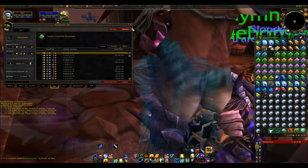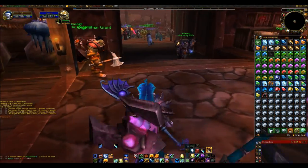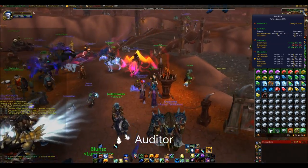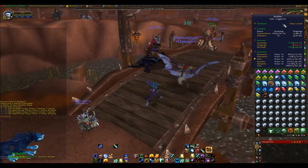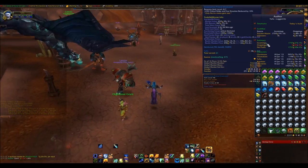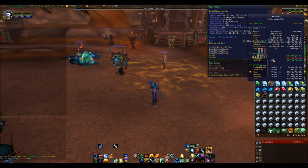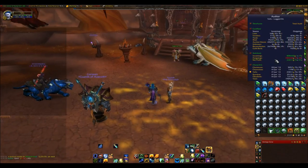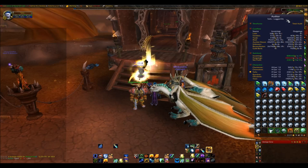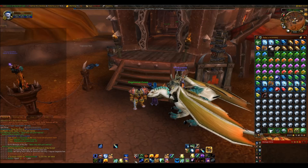That's pretty much Auctionator. There are options you can mess around with but I've never touched mine apart from shopping lists. Next is Auditor — a gold tracking add-on. It shows you how much gold you make and how you make it, and also how much gold you spend and where you spend it. You can change the time frame to show your total gold ever made and spent. It will also show you, when you open your mailbox or spend gold, how much you spend.